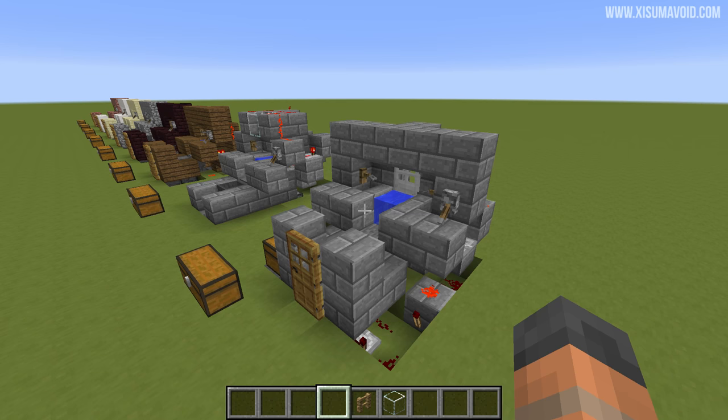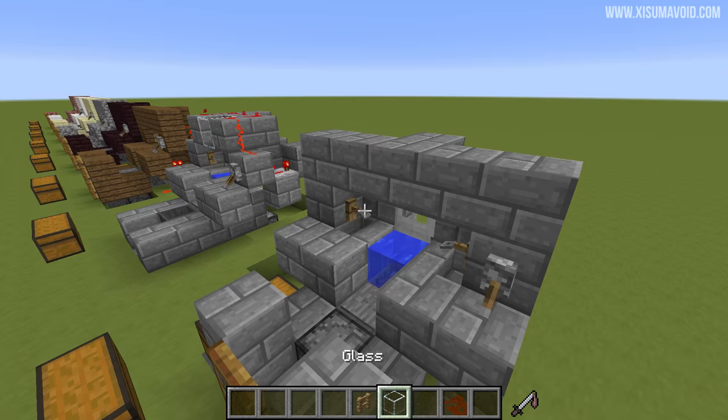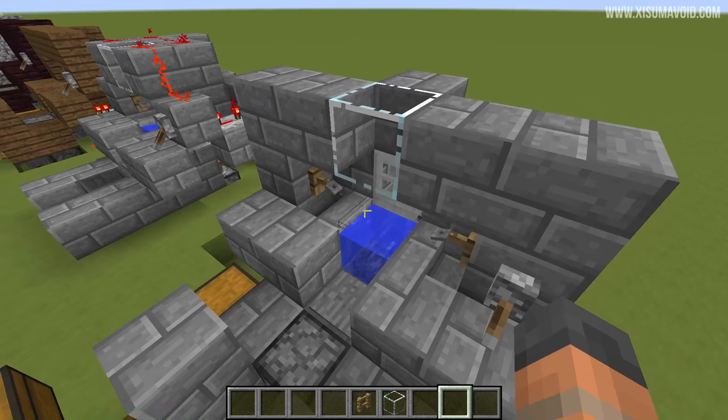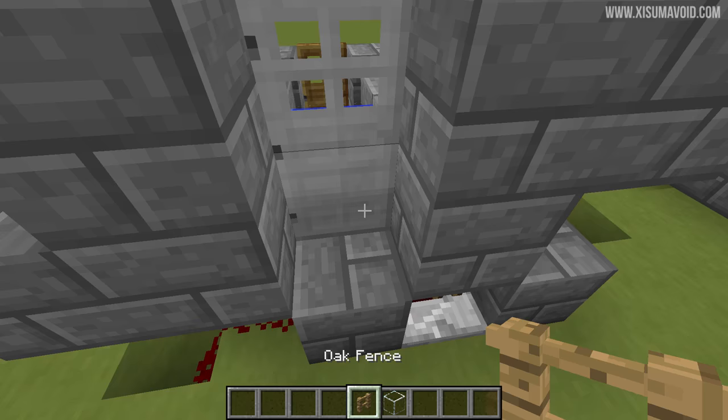We will start off by modifying panda's original design, because you may already have one of these in your world and you don't have to tear down the entire thing to fix it. The first and most important thing is to put a glass block above the water, and make sure that water has no other blocks than glass or something transparent all the way up to the sky — that means the farm will operate slightly faster. Next, chip these two blocks away on either side, then go around the back and remove the iron door, immediately replacing it with a fence post so that none of the water can flow out.